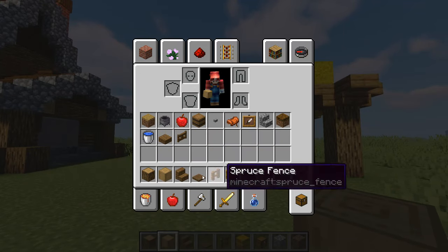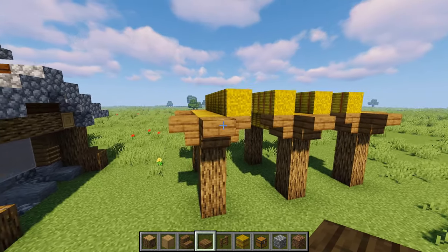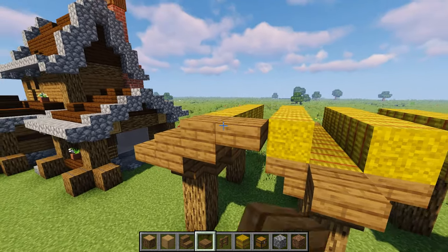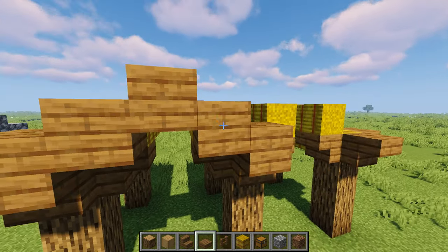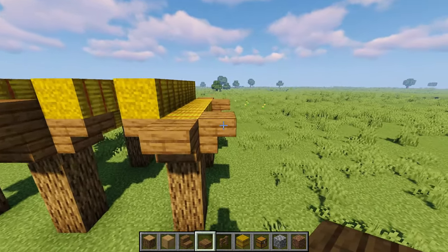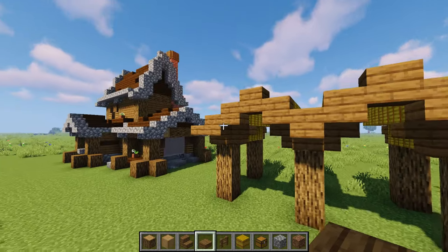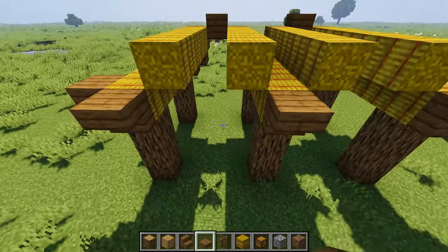Coming back around to the front, we'll grab our spruce slabs and make our simple shallow little roof peaks. Starting from one end, we place a slab at the top, then slowly make our way up, peaking right there. We start on top of the stair and join it together. Then we start back from the other corner, gradually go up, and meet up with it. Now that the front of the roof is done, we'll finish off the top and then head around to the back wall.